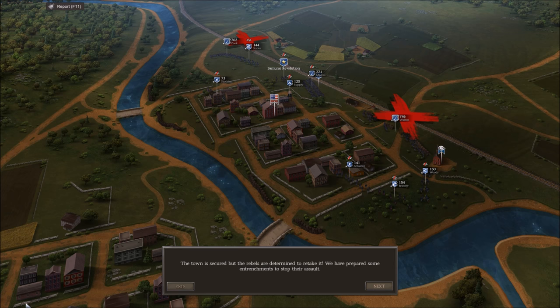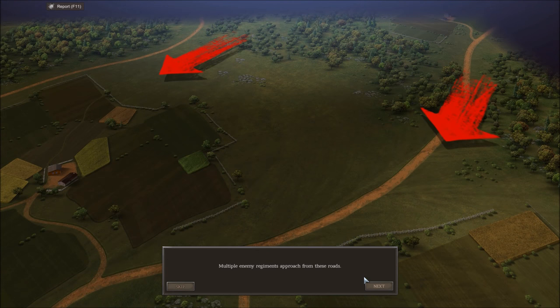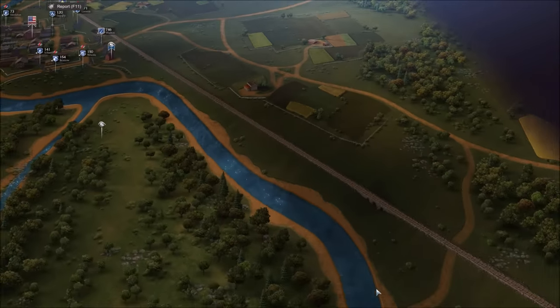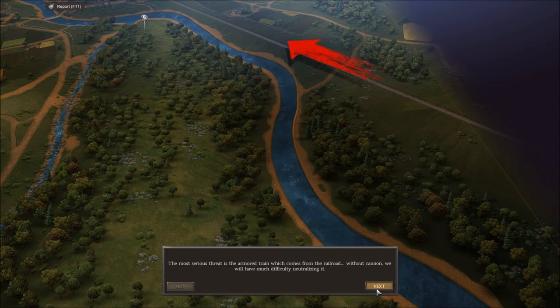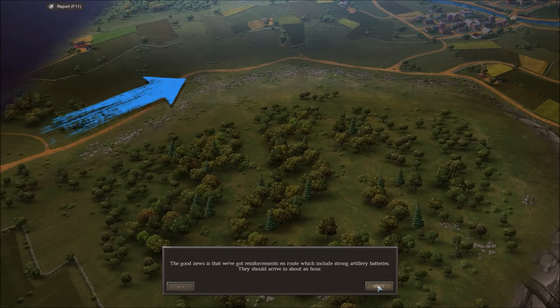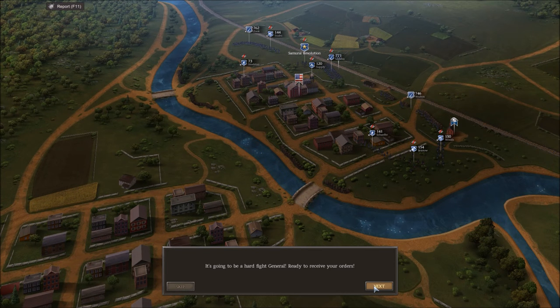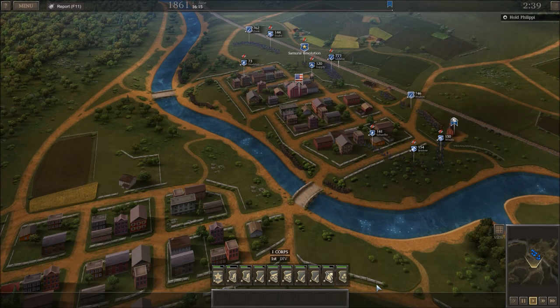All right, I see you. So those guys — we're assuming we knocked them out. Our guys are back over here. Multiple enemy regiments will approach from these roads. The most serious threat is the armored train which comes from the railroad with cannons. Is this like Battlefield 1? We've got an armored train coming in! Good news — we got reinforcements en route which includes strong artillery, arriving in about an hour. Ready to receive your orders. That's me!